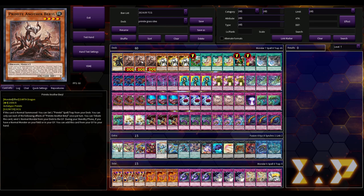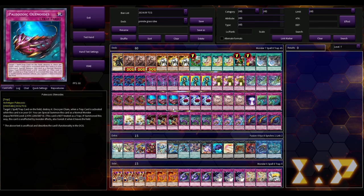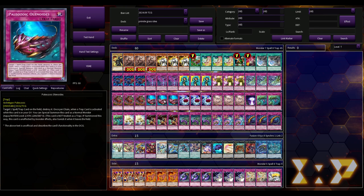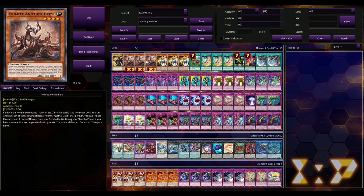So let's talk about this. This is Primite Paleozoic. The reason why I say it works is because when you look at all of the Paleo monsters — Olenoides, Dynamiscus, Liancholio, Canadia — all of these Paleos are normal monsters, and that instantly feeds into the cards you can use with this deck in regards to Primite.